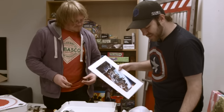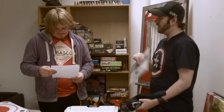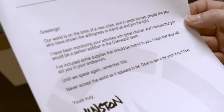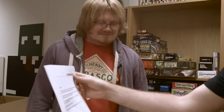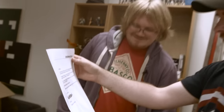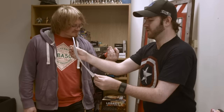I'm sure we're fine. So this has been an Overwatch loot box opening - the first loot box before the game launches. The game launches at midnight in England, at least. There's a letter from Winston! 'Greetings. Our world is on the brink of a new crisis, and it needs heroes. People like you, who have shown the willingness to stand up and join the fight. I have been monitoring your activities with great interest, and I believe that you would be a perfect addition to the Overwatch team. I've included some supplies that should be helpful to you. I hope they will aid you in your endeavors. Until we speak again, remember this: never accept the world as it appears to be. Dare to see it for what it could be. Yours truly, Winston. From Watchpoint, Gibraltar.' No way! That was really cool.